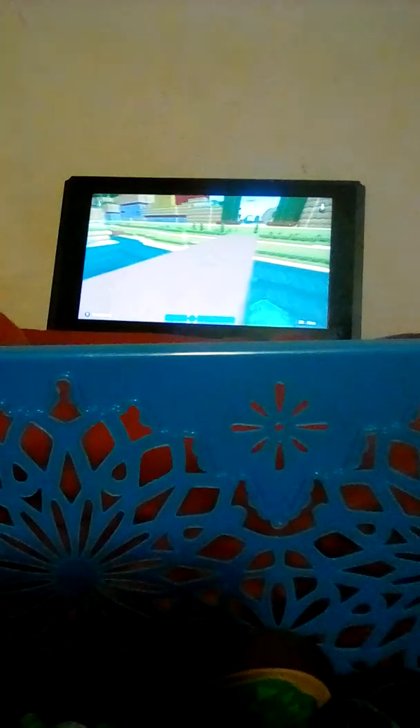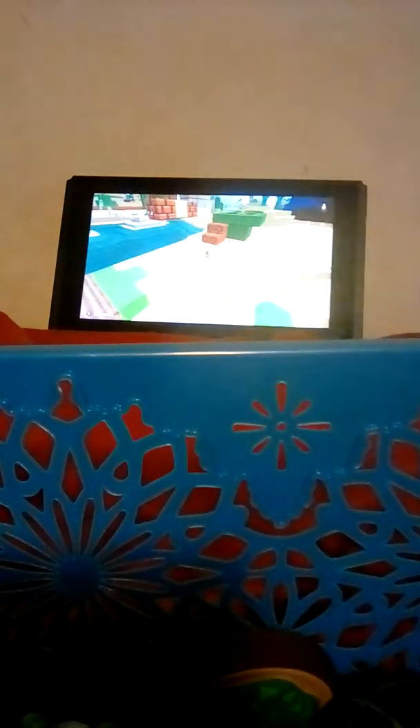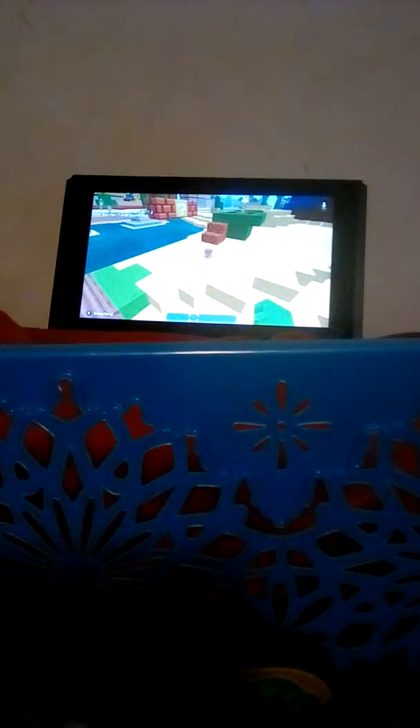So once you come across the bridge there's a screen thing, and you want to place down a chicken. I hope it doesn't lay any eggs — this chicken is disguised as a Goomba. You need to surround it in barrier blocks — invisible blocks — so it doesn't go anywhere.